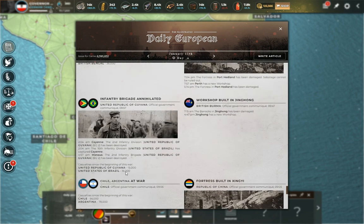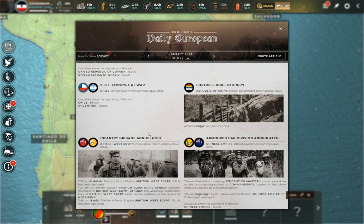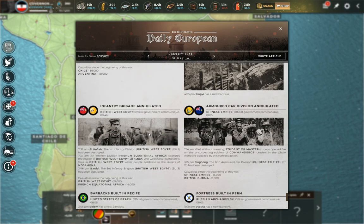We have United Republic of Guyana versus United States of Brazil happening in South America — not serious casualties, but that's a war. We have Chile versus Argentina, which is one of the bloodiest wars I've recorded in my notebook. Chile, who is Lord Wolf, is getting the best of Argentina and expanding significantly down there — which matches what we saw on the morale map.